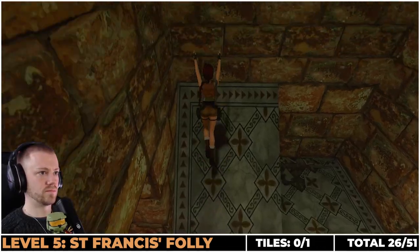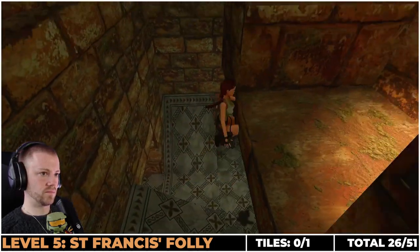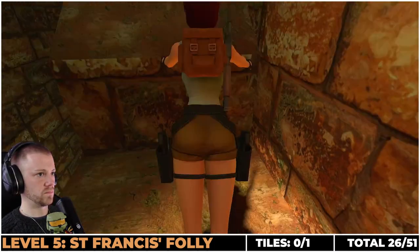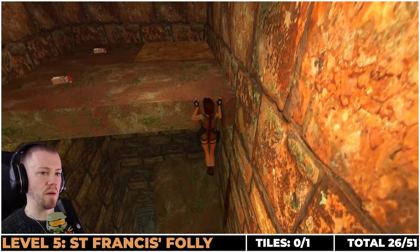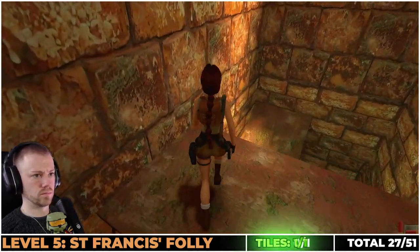Saint Francis Folly only contains one tile, in this secret area from the starting section. Do a bit of careful maneuvering to climb up to this area. Once you're up you can see the floor tile in the corner there — run over this for the one out of one.